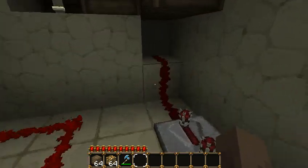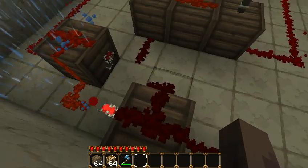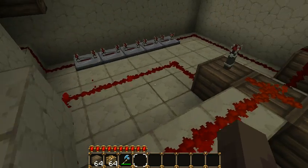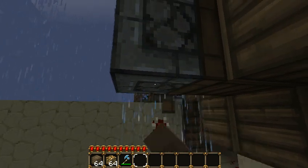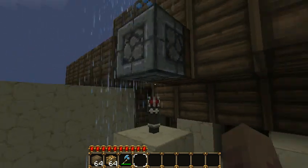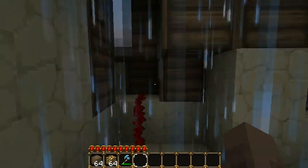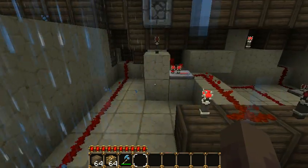You go over the first detector rail and there's a two second delay here, and it runs into this RS-NOR latch. It turns this on, turns that on, that torch turns off. Now once you get to this pressure plate — that's inverted — this turns off, that torch turns back on, and this piston's in. When you get off the pressure plate there'll be a two second delay and this will push out. When you hit this detector rail right here, it goes and resets the RS-NOR latch so you can do it all over again.